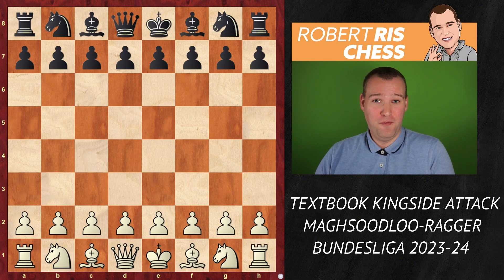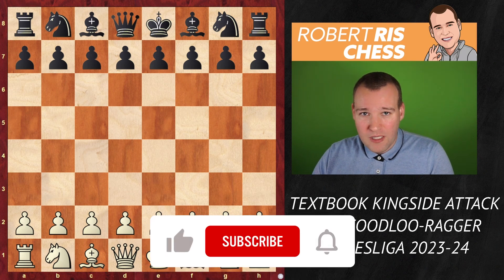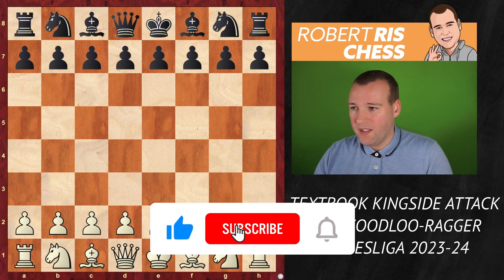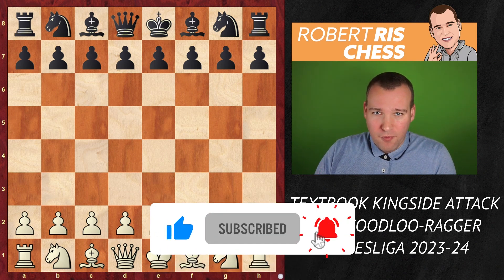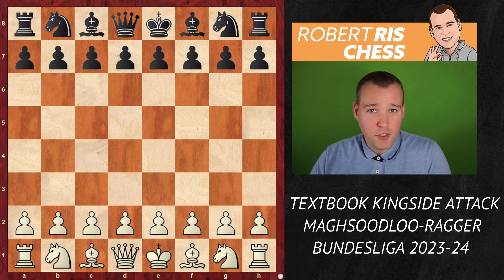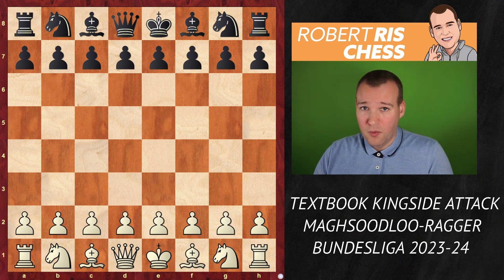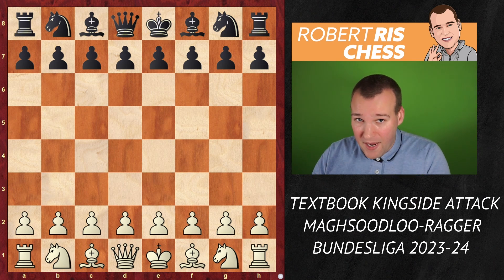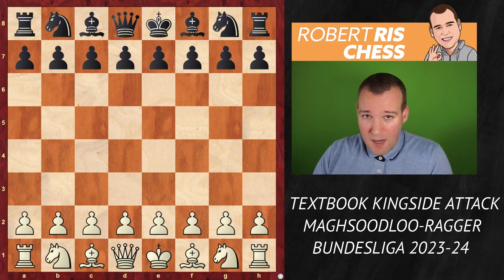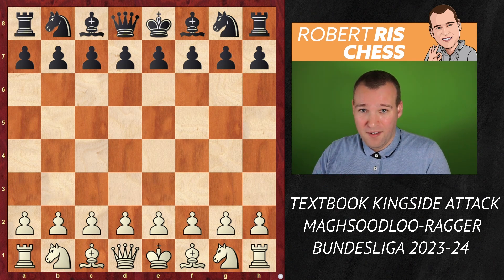In this video, I'm going to show you a very cool attacking game played in the German Bundesliga, the German Team Championship. It's a game between top player from Iran, Parham Mahsoudlu, playing with the white pieces against Austria's number one, Markus Rager. You've got many reasons to watch this game. It's a crushing mating attack — a miniature game under 25 moves, so it's really short and sweet.